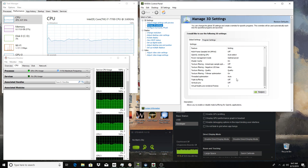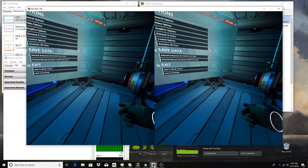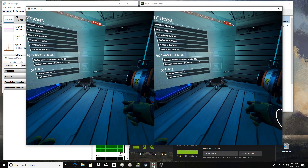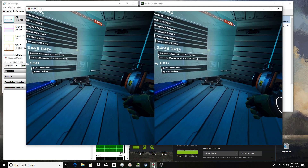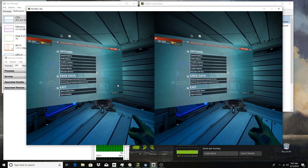Another thing I figured out is I have to leave the mirror screen open when I'm playing the game. If I close the mirror screen, I'll start getting the stuttering again. So this mirror screen has to stay open.